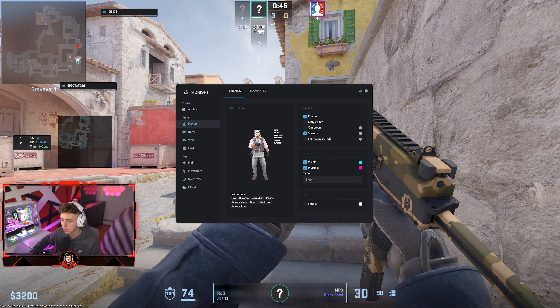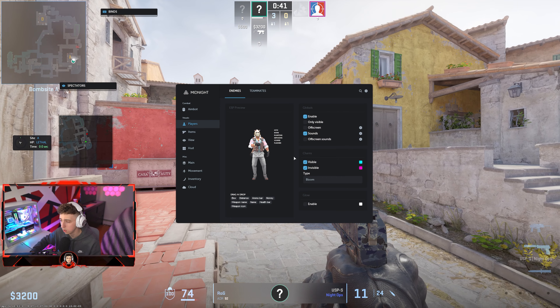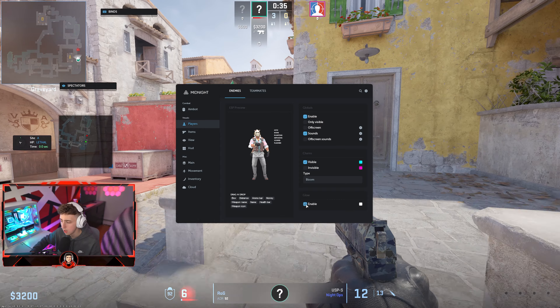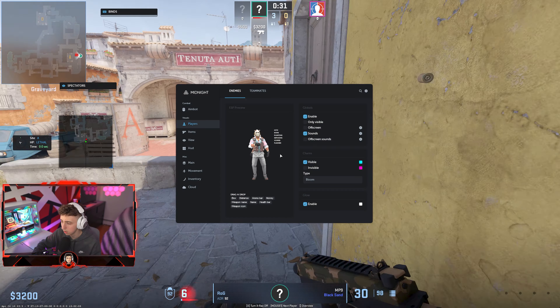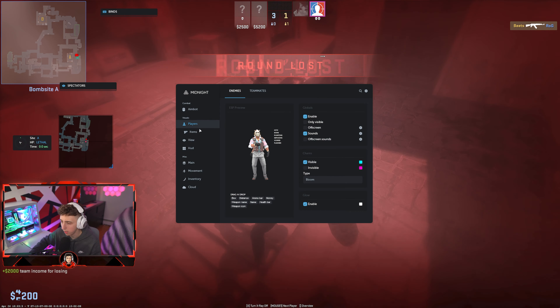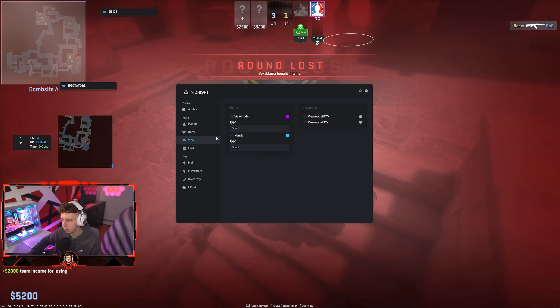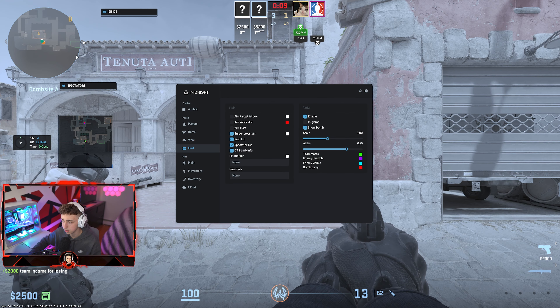Moving over to Players, this is basically your ESP for walls. You can also do chams — visible or invisible — so you only see enemies when they're behind walls, for example. There's also an ever-glow option. Items has ESP for pickups, view model chams, FOV adjustment, a spectator hit list, and a radar to see where enemies are.